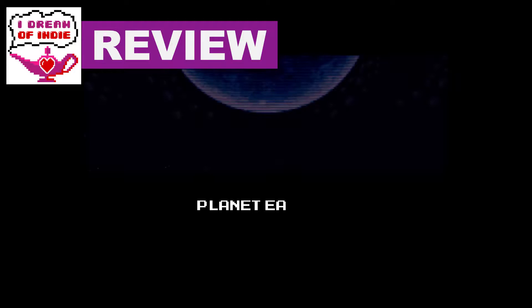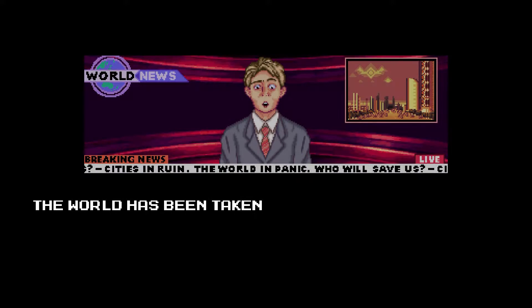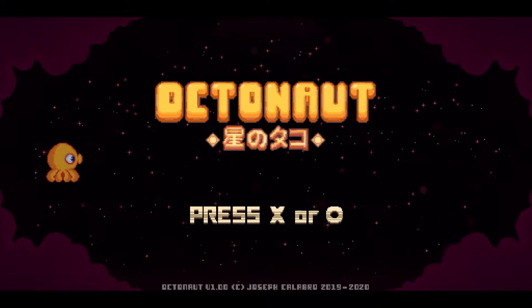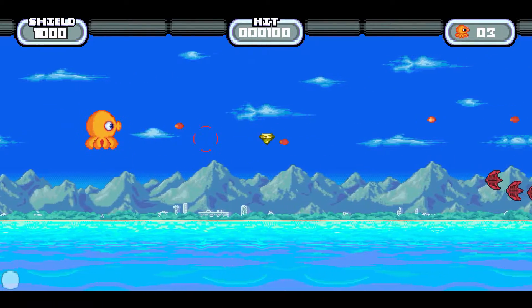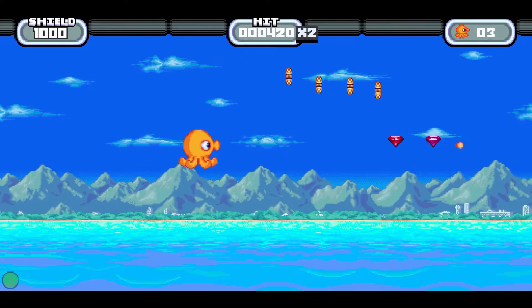Hi everyone, welcome back to iDream of Indie. Old Gamer Joe here with you for another review. We're looking at Octonaut on the PlayStation 4. This one will also be coming to the Nintendo Switch and the Xbox One as of June 24th, 2020. It is an action shoot-em-up side-scrolling arcade style game that comes from developer Joseph Calibro and publisher EastAsiaSoft.